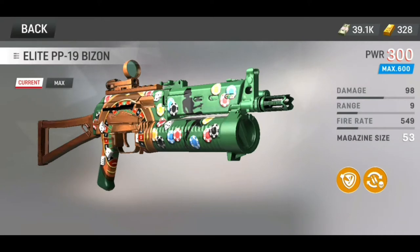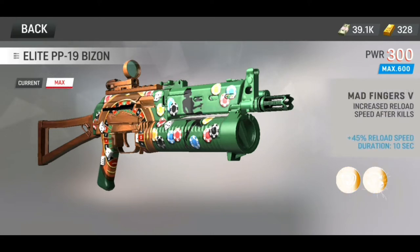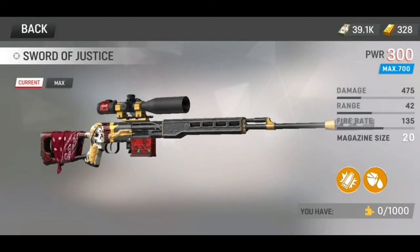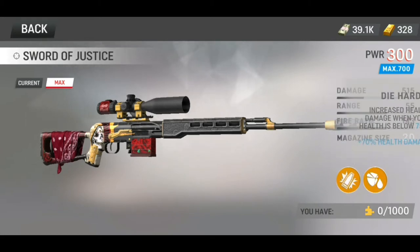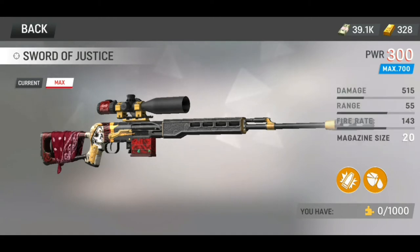The new season dropped here in Warface Global Operations. We got the new PP19 Bison — it's a pretty cool looking skin and I'm going to test it out in the video today. So instead of adding a new character skin this season, they added this new gun. Up next we got the new Sword of Justice Sniper, which looks pretty decent. It has some good perks — 515 damage and 1043 fire rate — so that's a pretty good looking sniper. Can't wait to try it out and do a video on this one.